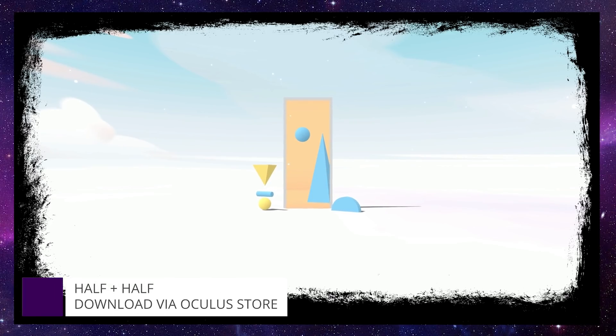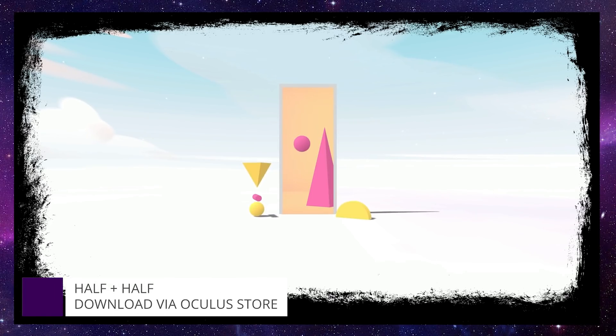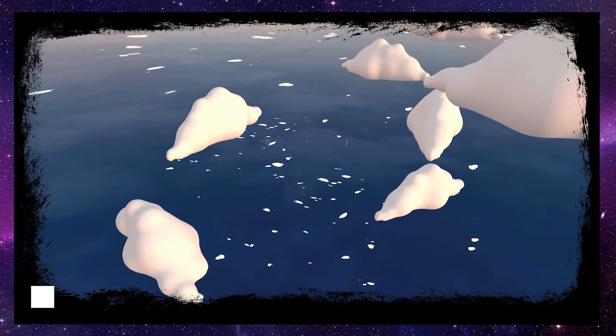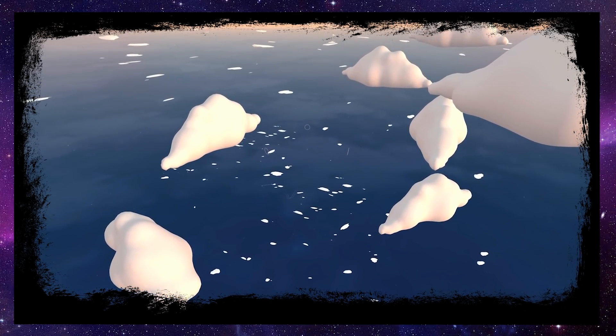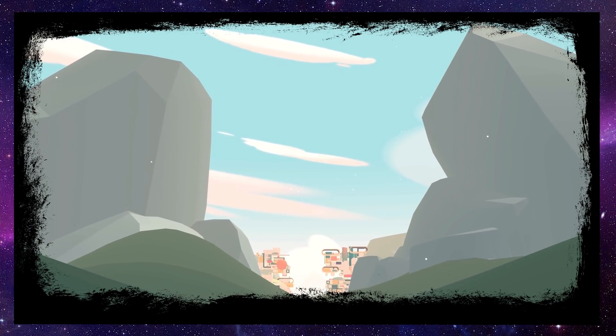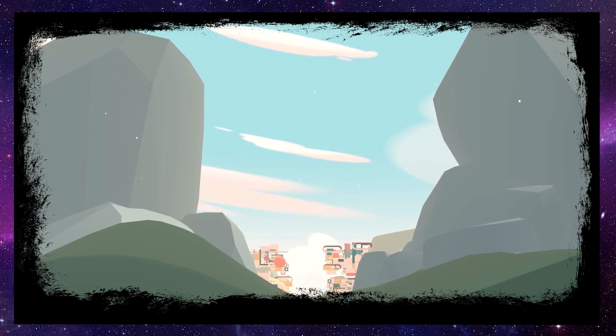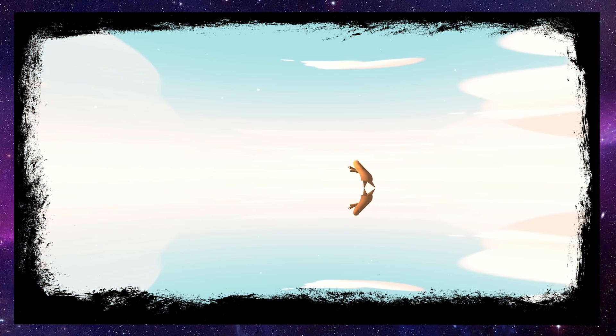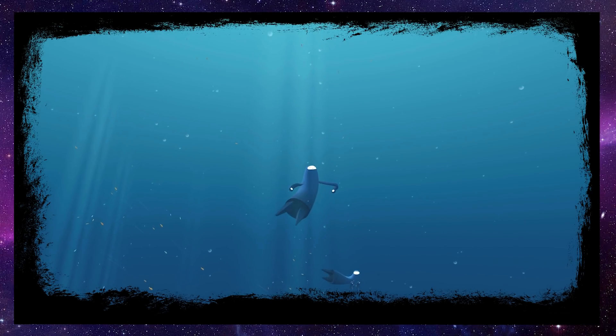Half and Half is a tough game to explain — it's a silly little multiplayer experience with tons of charm and five different unique spaces to jump into with friends or random players. Go swimming, glide through the sky, or play a unique game of hide and seek where the seekers are giants and the hiders are the size of an ant.